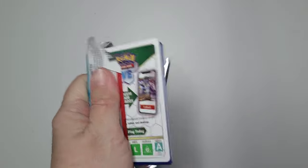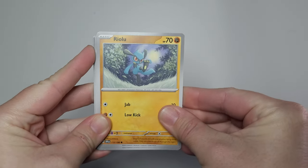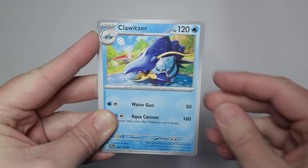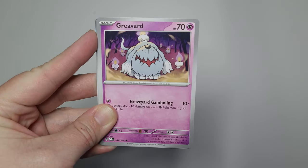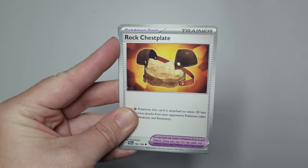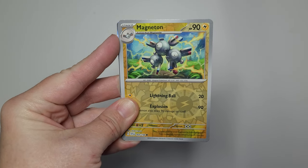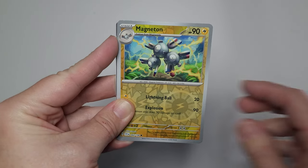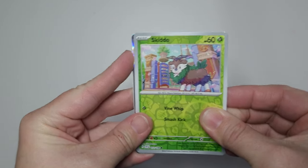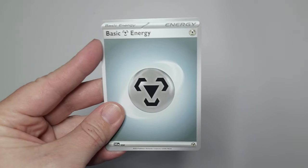Pack number two. Magneton. Clotser. Greavard. Lucario. Neither Rockchestplate. Neither Seteutan. Oh! Reverse holo Magneton. Reverse holo Skiddo. Skiddo. And a holo Kingambit. And a basic metal energy.